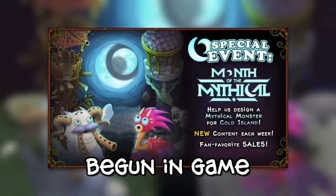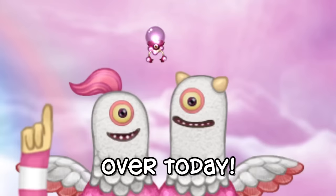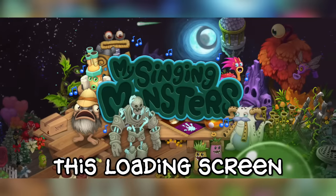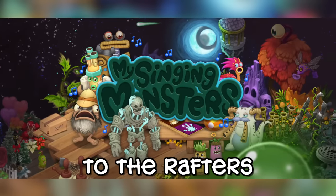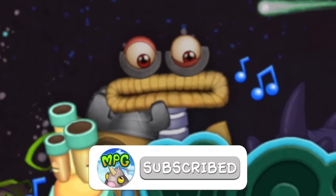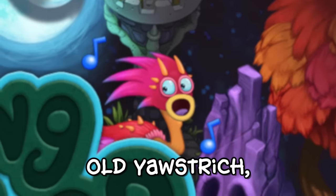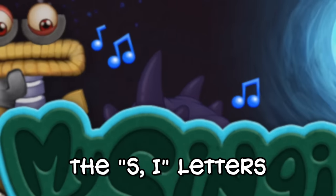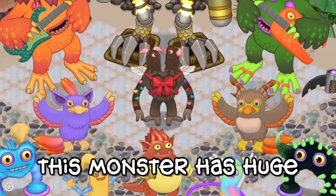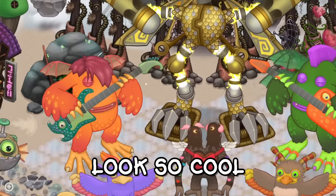The month of the mythical has begun in game, and along with it we have a bunch of teasers to go over today. Let's start off by going over the loading screen — this loading screen is full up to the rafters with teasers. Let's have a look at what Wubbux is looking at. Behind the S and I letters we can see a brand new monster. This monster has huge purple spikes coming out of them and they look so cool.